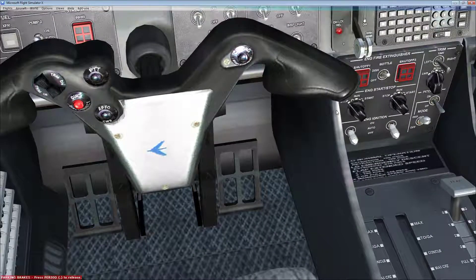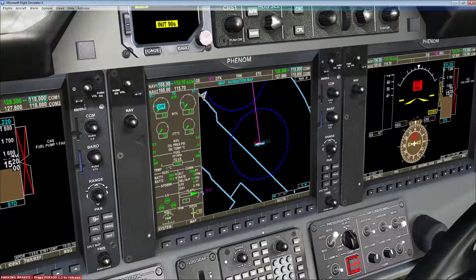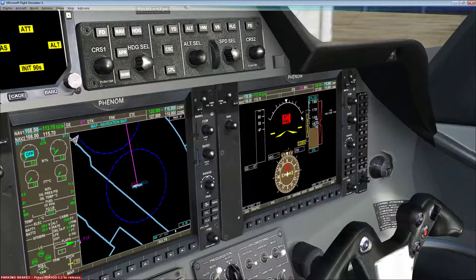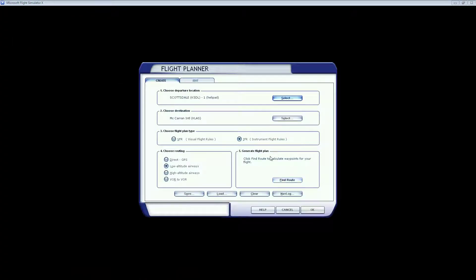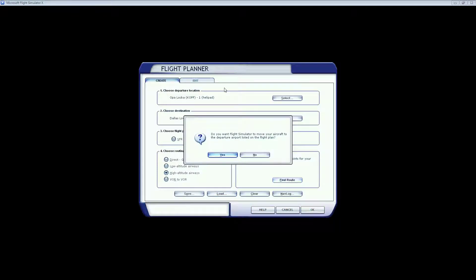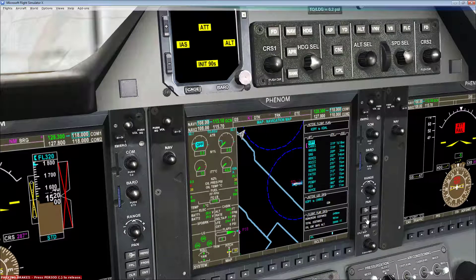I'm going to turn on the batteries and the GPU, then jump right into the engine start. Using my center mouse button to scroll that over and hold it until it pops back and it's starting. There are some things we can configure right now — we can set our flight level, our cruising altitude. I'm holding Control and scrolling up to 320. Then we load our flight plan: go to Flights, Flight Planner. I'll leave notes in the description for where to get the flight plan. Loading it now — hit OK. No, we don't want to move our airplane. Hit Flight Plan and there it is.